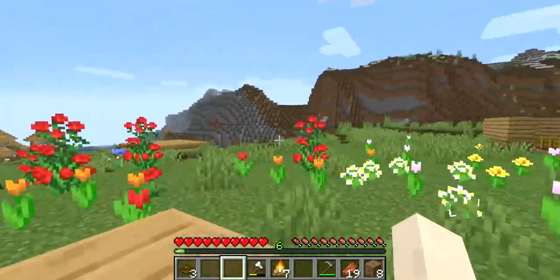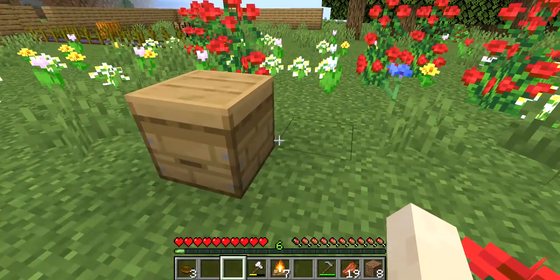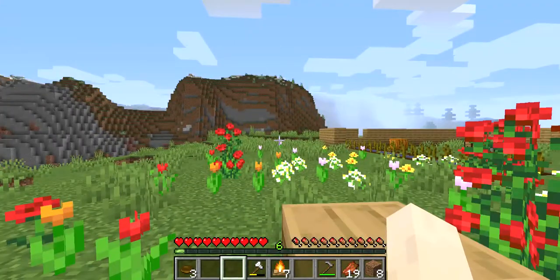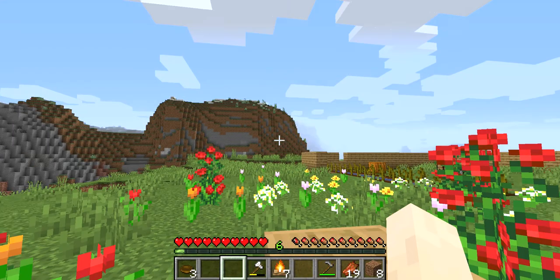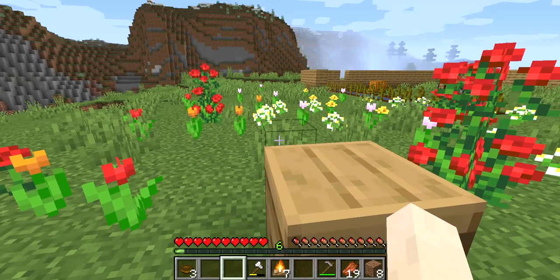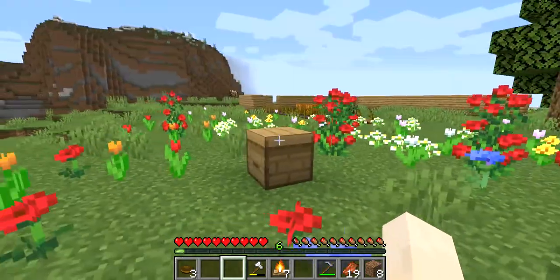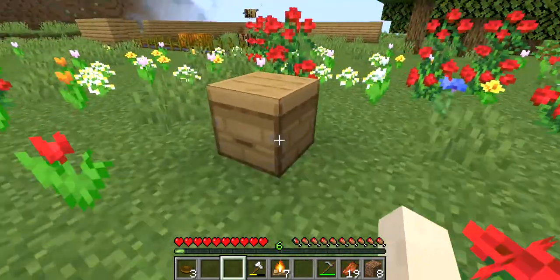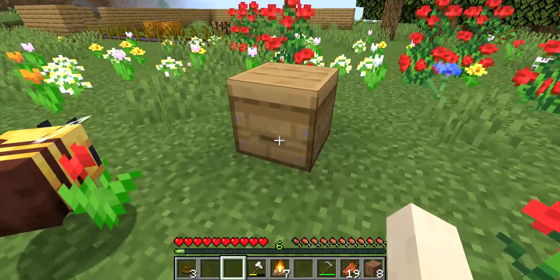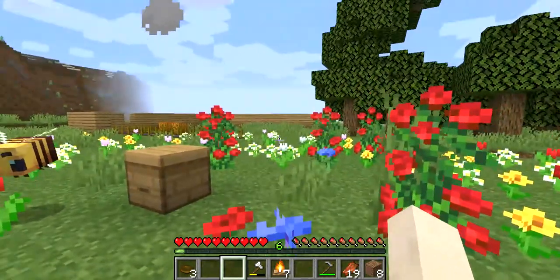So if you don't know how bees work: every time they go into their hive with pollen on their butts, it levels the hive up by one. At level five, there starts some honey spilling out. In a hive it'll spill out of the holes, and in a bee nest it does that. This here is called a beehive, so you can see that little opening lid, and right there it'll start spilling over with honey.